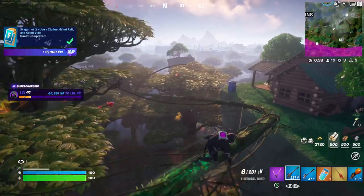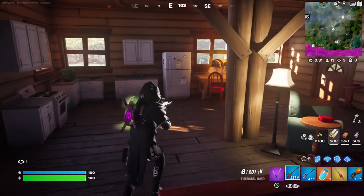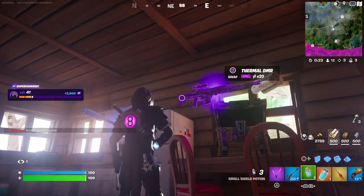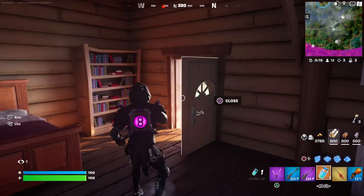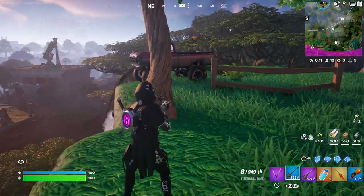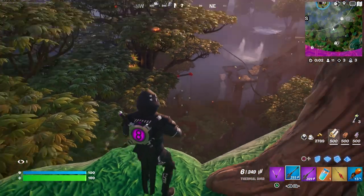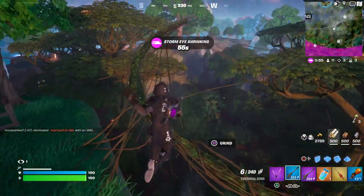I'm gonna glide over here and jump into this hut to see what it's all about. Nice, a purple sniper — yeah, why not! Let's get back and have a quick look around. There's gunfire coming from my right — can't see anyone down there. Oh, there's gunfire coming straight ahead now — let's head over there and see if I'm going into a little fight.